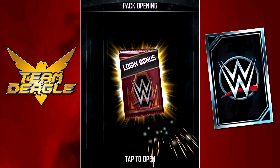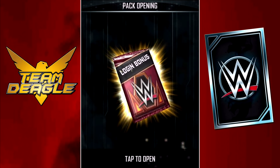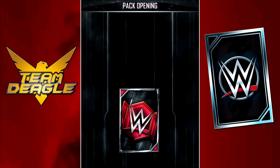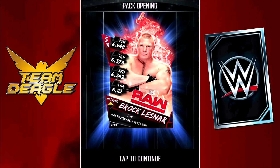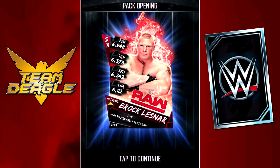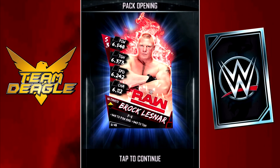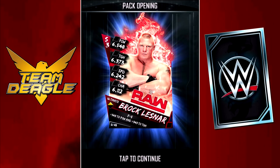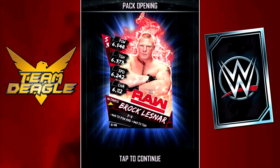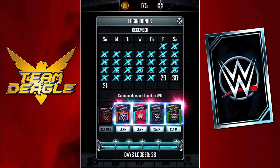First up is what I thought was the Survivor Series pack — it looks like it, and I think that's the new Survivor Series logo. But I was really wrong with that. That's not the Survivor Series pack — that's actually an ultimate card, and it's Brock Lesnar. So if you're just starting in this game and you get Brock Lesnar from one of these packs, he's a top card in pretty much any tier. He's always a good card, just like on WWE TV. So if you get Brock, it's a win in my book.